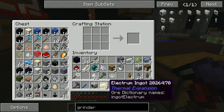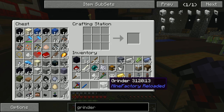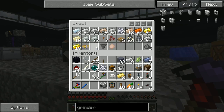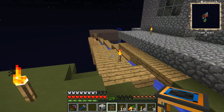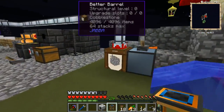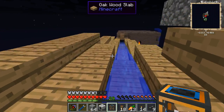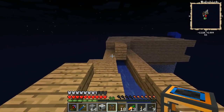Now we have the mob grinder and we're charging up with power. Let's see here — how do we want this? We have liquiducts and we have the portable tank here. So we're gonna get some mob essence here, I think. We're gonna make a temporary platform and make a hole in the wall and put down the mob grinder. Hopefully this will work, just to get our basic mob essence.